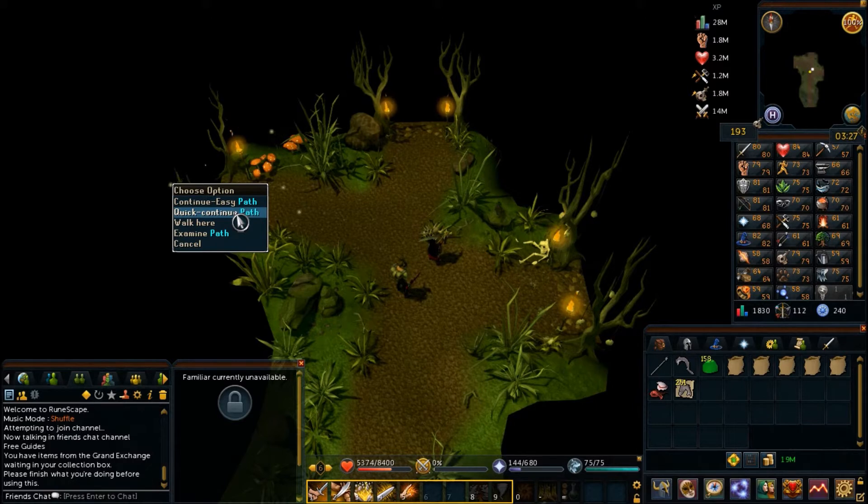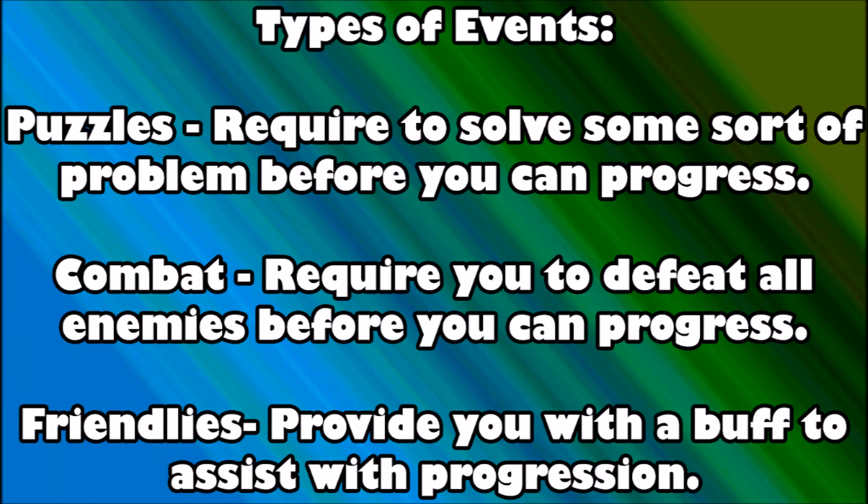Each time you select a path it's only for one puzzle, and then you're brought back to the room until you continue the trek all the way to Pater Domus. There are three types of events and puzzles: puzzles that require solving a problem to progress, combat events that require defeating all enemies, and friendly events that provide a buff to assist your progression.